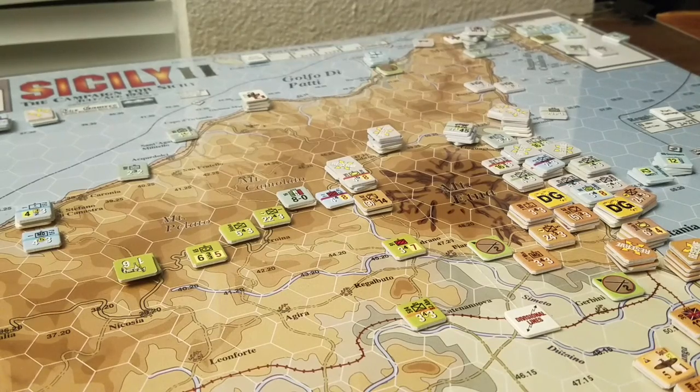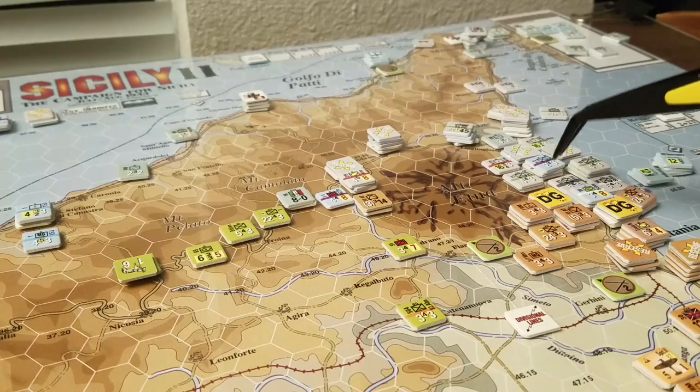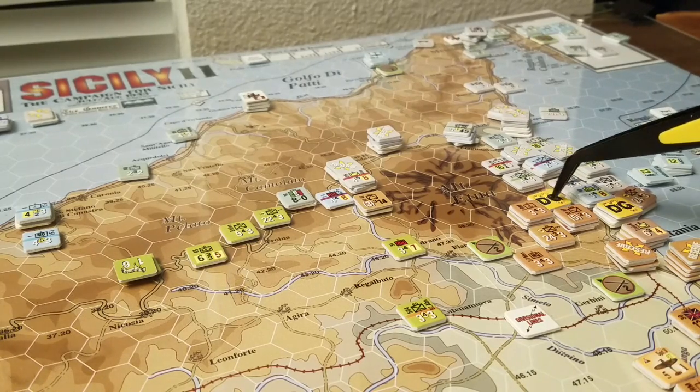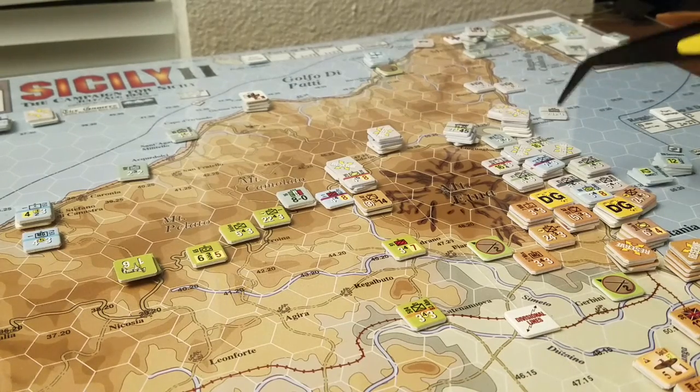They lost a small Italian unit and still retained the hex. Come the beginning of the next turn, there is a chance that if there's a back-to-back the Allies can take this hex. Nevertheless, it'll be the beginning of the 10th, and the Germans can start trying to ferry units across the board. Not a lot happened there.